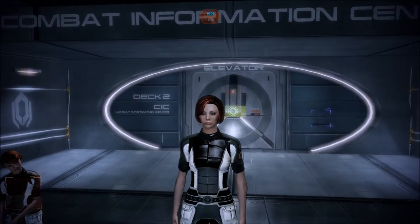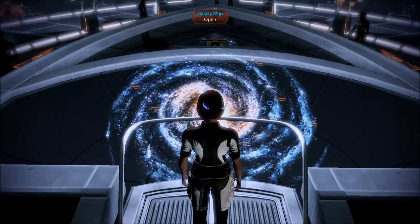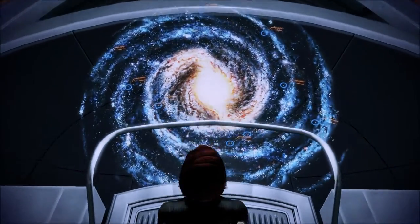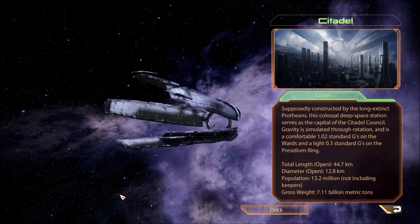Welcome back to Let's Play Mass Effect 2, a blind playthrough. We're gonna head out somewhere, leaving the Citadel. We just met with Captain Anderson and the council — they didn't want to see us, so screw them.